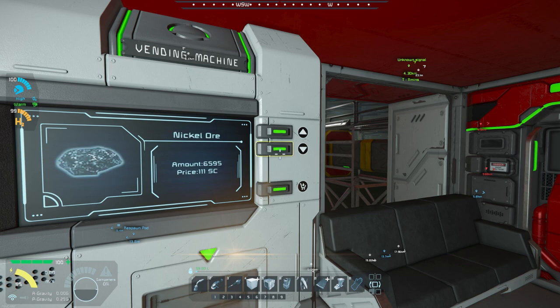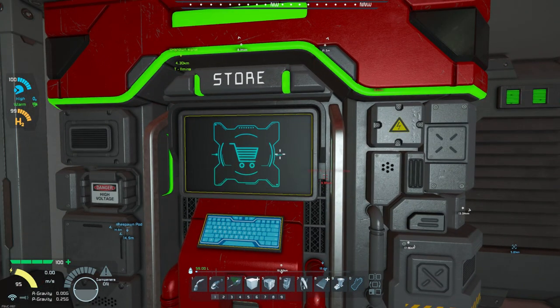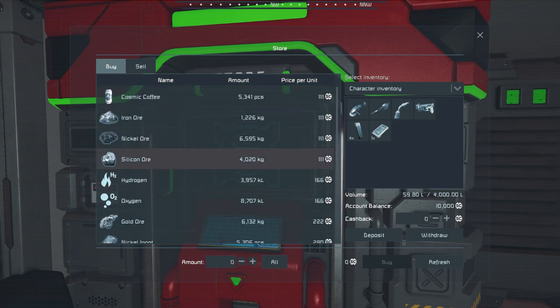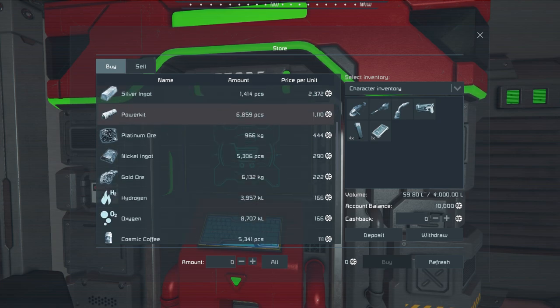They've got a little bit of all sorts of stuff here. Let's take a look at the store. I tend to sort things by price because the stuff I'm looking for is generally on the higher end. If you have a ship docked, you can actually purchase hydrogen and oxygen as long as you have a tank on board with space in it.